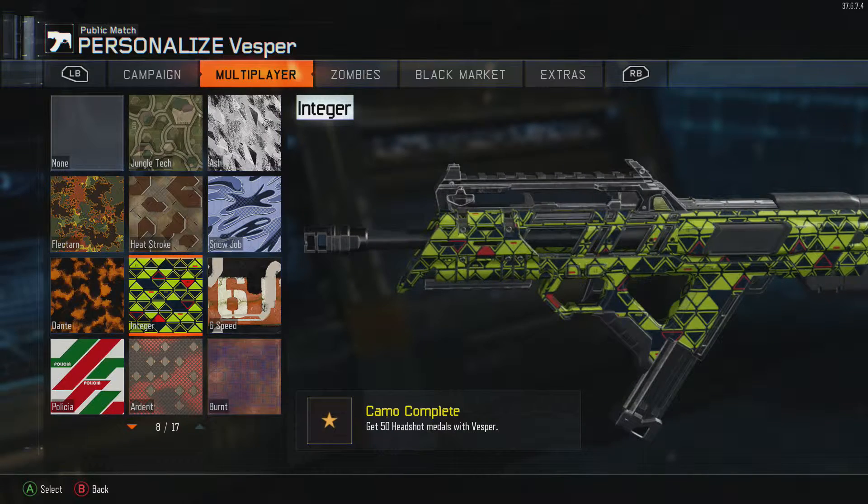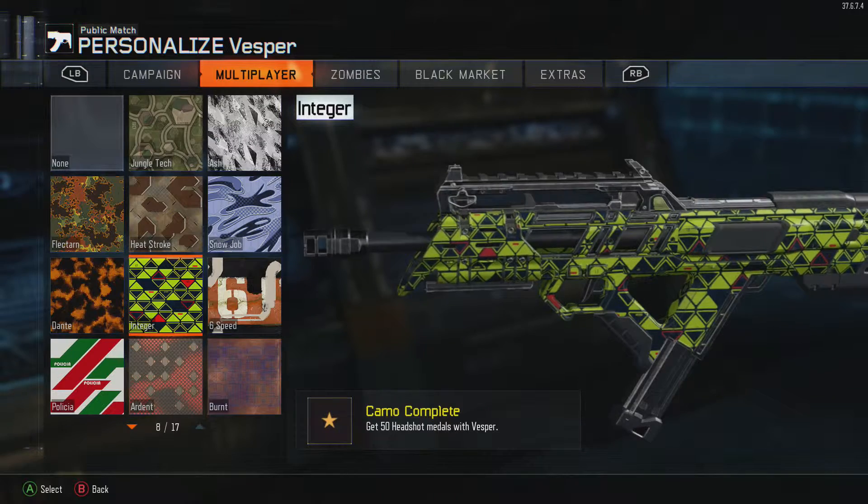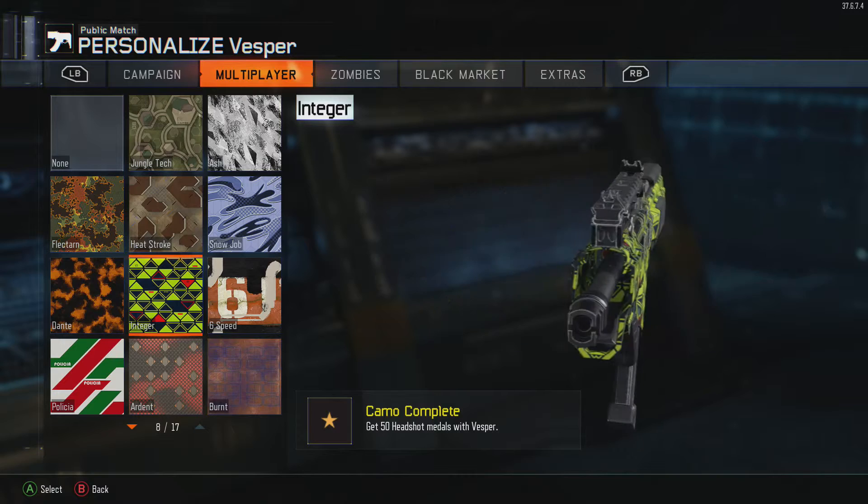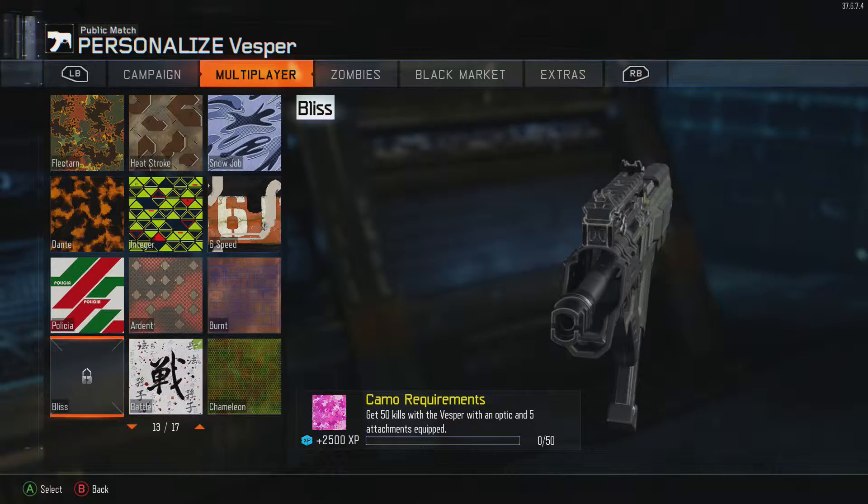The Vesper was so hard to get headshots, man. This gun kills fast if you're in hardcore. Once you hold the trigger for a second on an enemy's body, they're already dead, so there's like no time to adjust your shot for a headshot. This one took a little bit to get all 100 headshots, but I finally managed to do it. And I believe I'm missing the Bliss Camo.